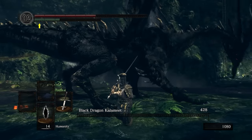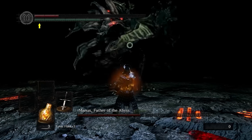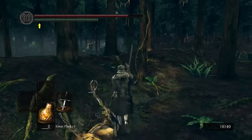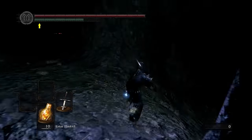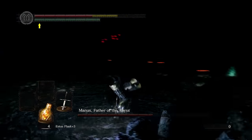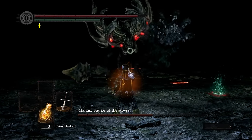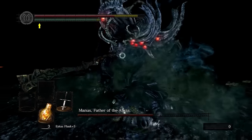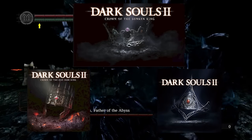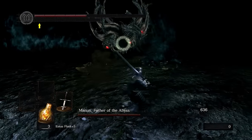With Kalameet down, we're done with Artorias of the Abyss. This DLC is an excellent package featuring the two hardest and best bosses in the game, and the location of Oolacile is a pretty interesting and varied place — going from a scenic garden to the Royal Wood, to the crumbling town of Oolacile, to the deep dark pit of the Abyss. It feels like the perfect endgame challenge for Dark Souls 1, and it set a very high standard for FromSoftware DLCs.